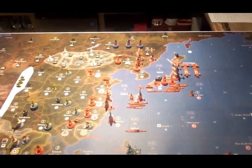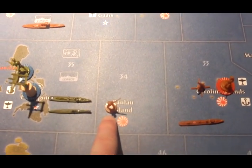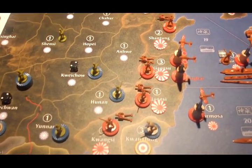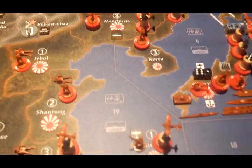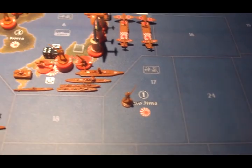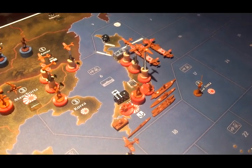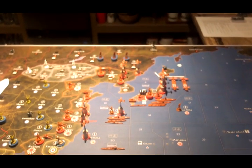So that's Japan. I'll take the camera off the tripod and give a nice detailed look at the board. I also forgot — there's a Japanese unit on Palau as well. I'll come down the coast in the sea zones, and of course Iwo Jima, and a big stack in Japan. That's Japan's initial setup in the game.